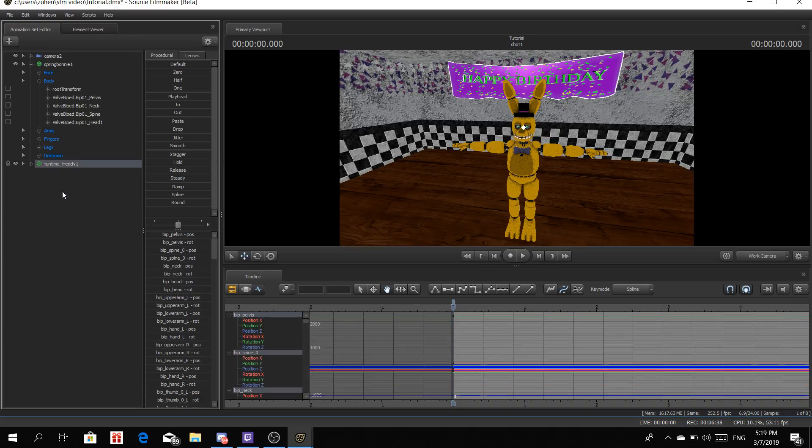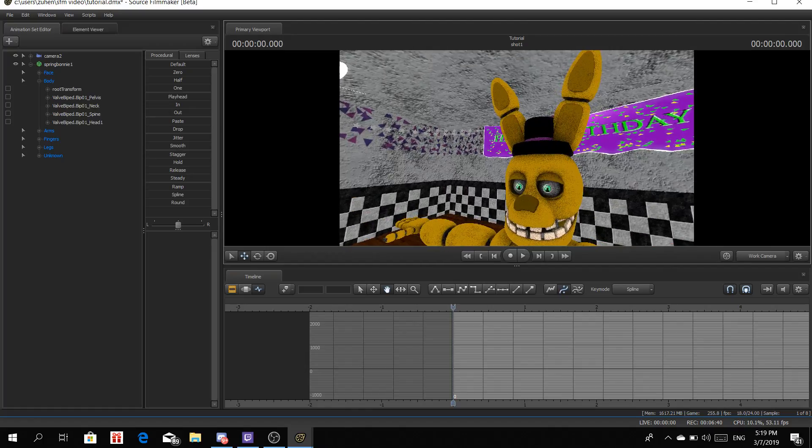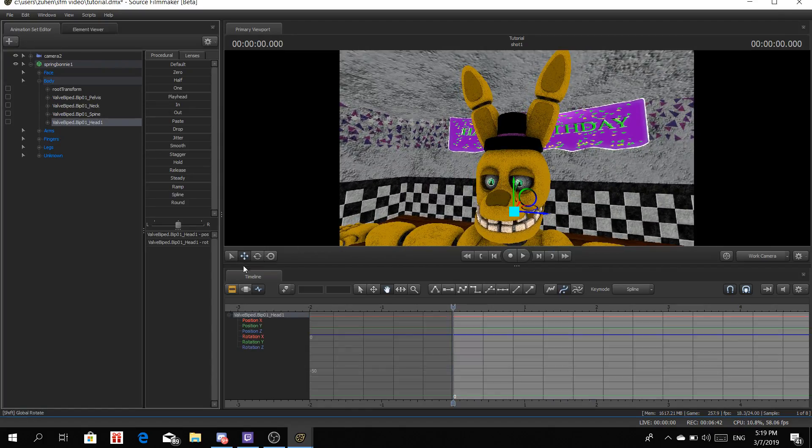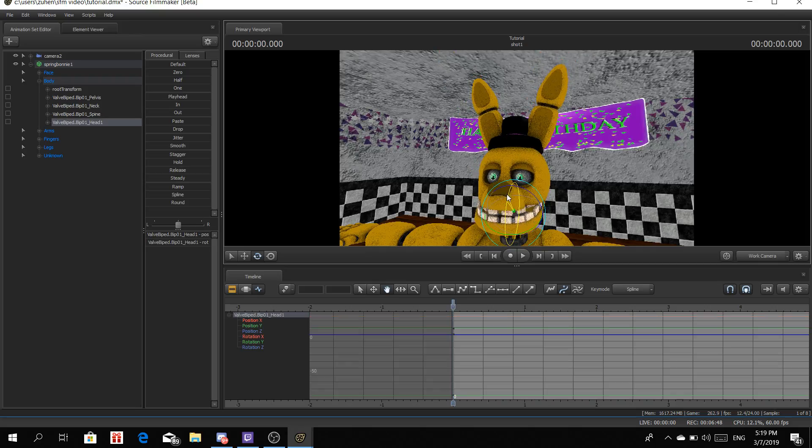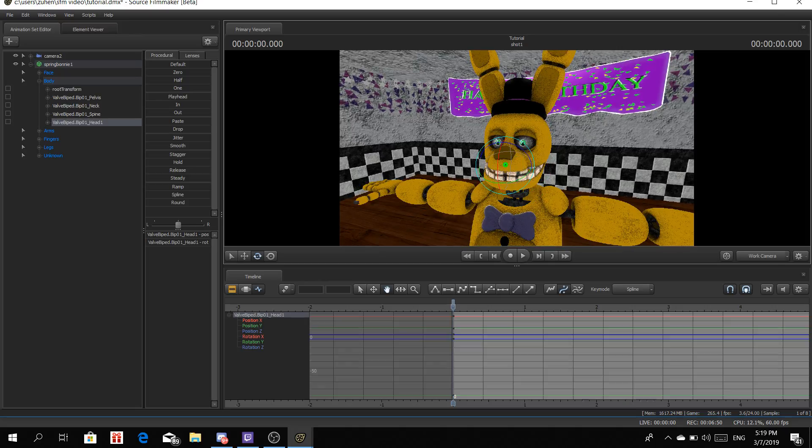From here, click on Spring Bonnie, go to Body, and drag the head all the way down to the hat. That will lock it in place. So when I move Funtime Freddy away, the hat will stay on my OC — those hats stay there. Now we don't need Funtime Freddy, just put it on Hidden. If you do this correctly and move the head, the hat will be there.